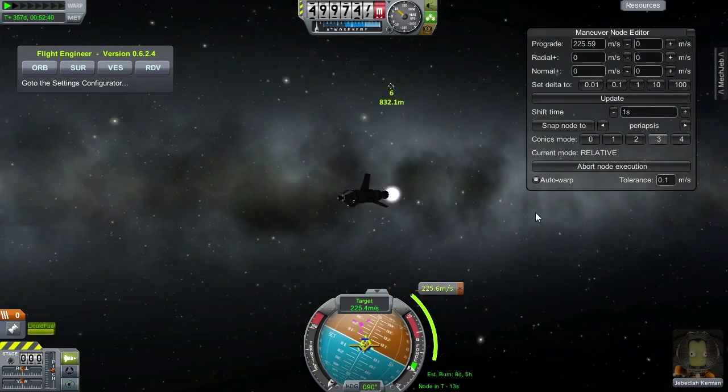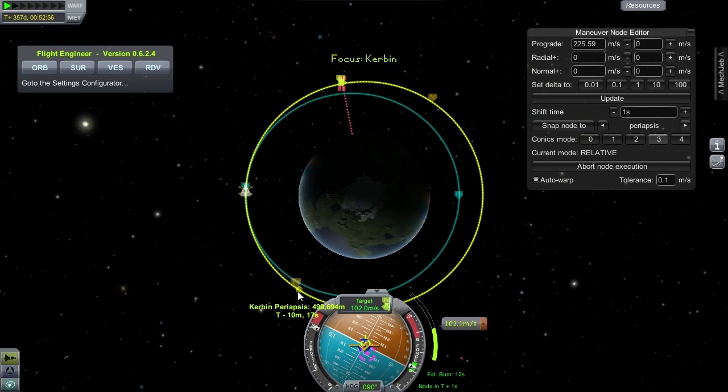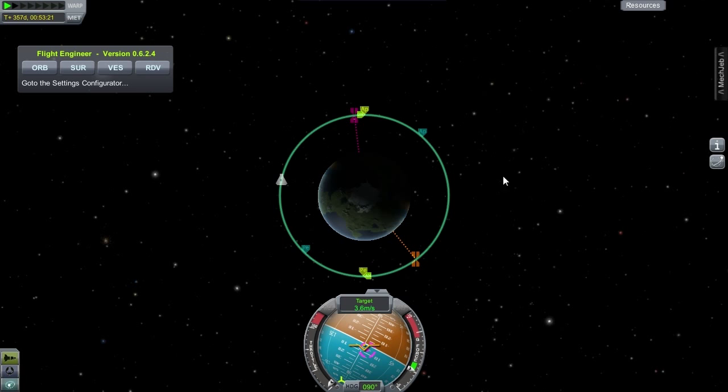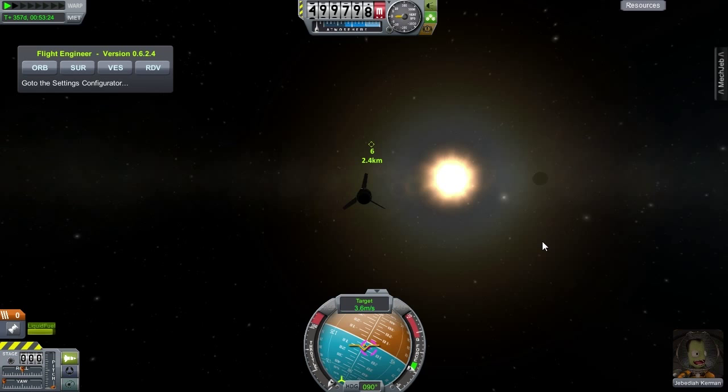You can see the station passing by very close to the ship. This is a good sign because it was very close, but bad because it passed by. As the orbit is circularized, it is apparent that there is a bit of error in the calculations. 2.4 kilometers may seem like a lot, but it is small by orbital standards and can be easily corrected by a few manual maneuvers.